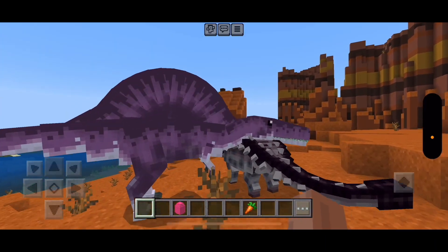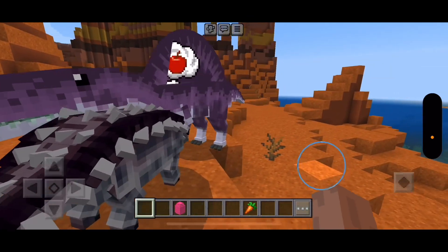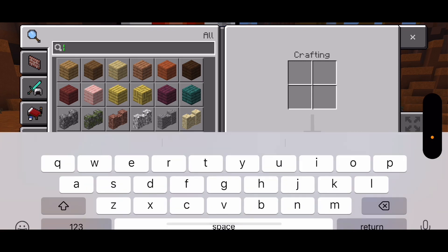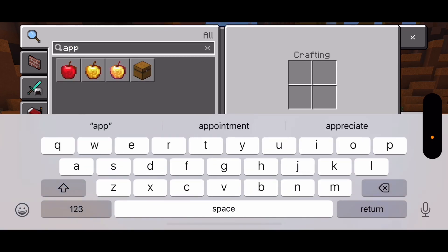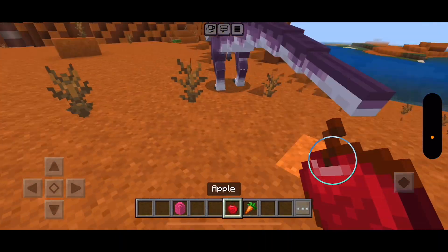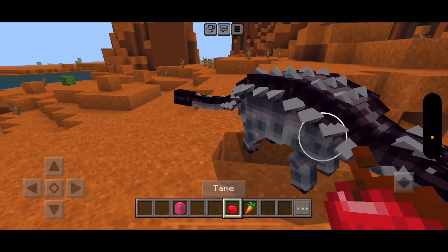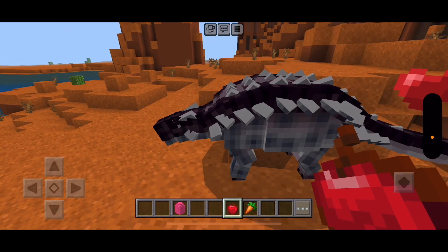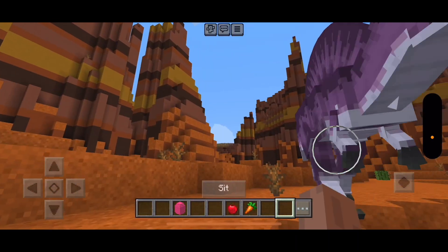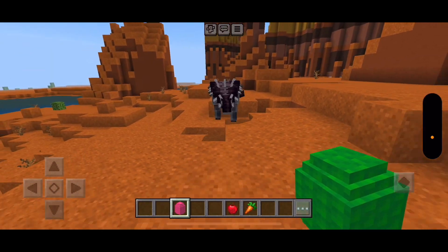Baby Ankylosaurus. Here's the Ankylosaurus, and he wants an apple. So, depending on the food the dinosaur wants, you can use it to tame them. So yeah, one Ankylosaurus and one Spinosaurus.